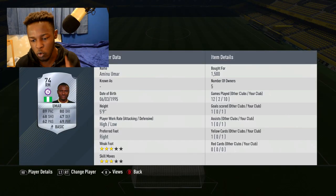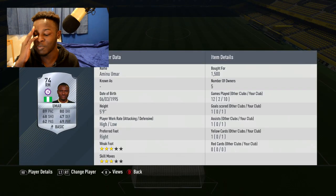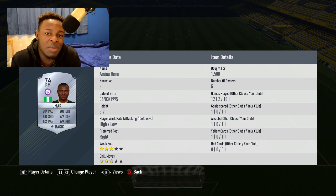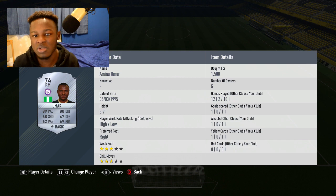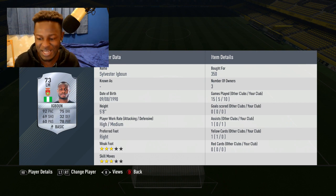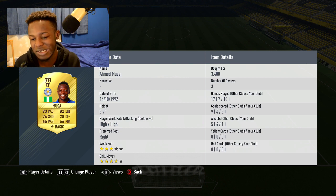Next we have Umar — 89 pace, 80 dribbling. He's not the tallest but has high/low work rates, which is perfect for his positioning. He's only got 69 physical but can hold people off in game. He cost 1.5k coins. On the other side is Igbon — 92 pace, 72 dribbling, 78 physical. A silver card with 78 physical — it just doesn't get sweatier than that.